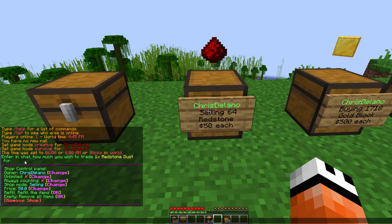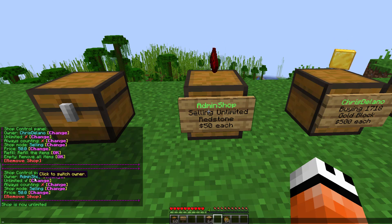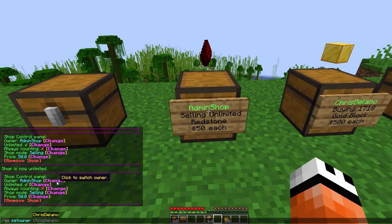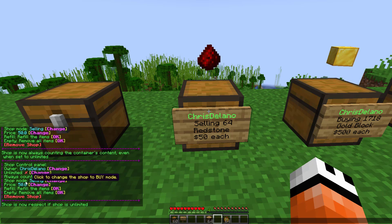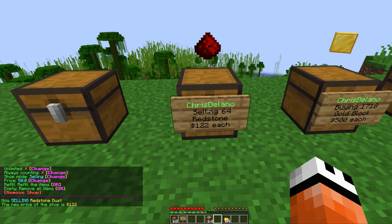Simply right-clicking this sign lets you change many things about it in chat without typing any commands. Under 'Unlimited,' an admin could tick that box to create an admin shop — now selling unlimited redstone for $50 each. You can switch the owner back to yourself and turn off unlimited. 'Always counting' sets whether the shop always counts chest contents. Down here the shop mode can be set to buying or selling, and you can adjust the price if you're not happy with it.